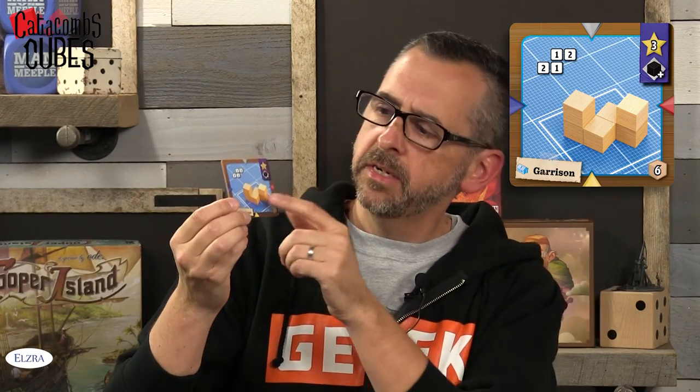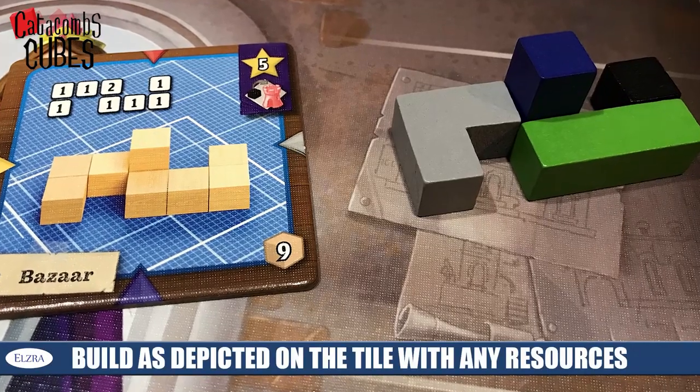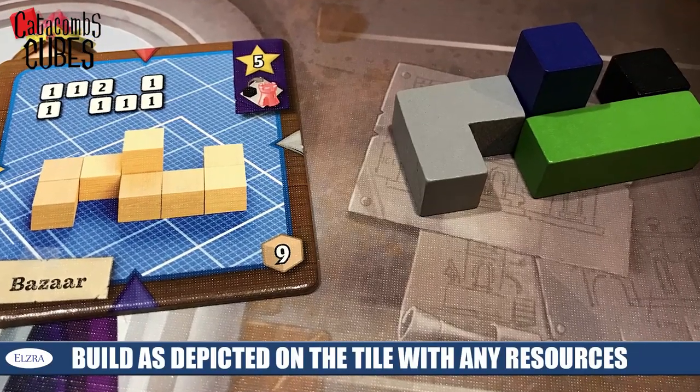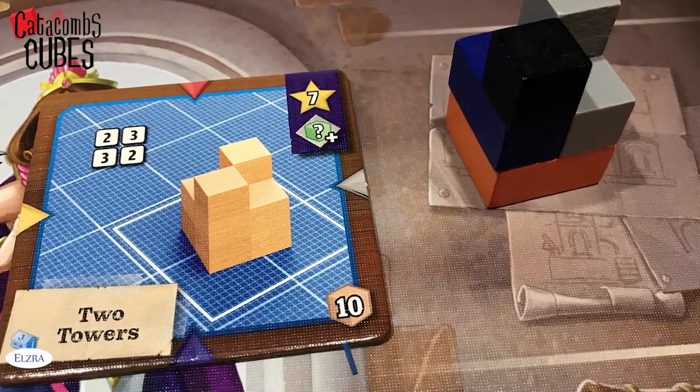Let's talk about these tiles. What you're going to see here is an isometric picture of what you're trying to build with your cubes. You can build them with any combination of cubes, as long as it looks like this and you can take your hands off of it without it falling. There's even a diagram in the upper left-hand corner showing the top-down perspective of the structure if you have trouble with the isometric view. In the upper right-hand corner you're going to have the victory points awarded, as well as a potential bonus that you might take from the tile.